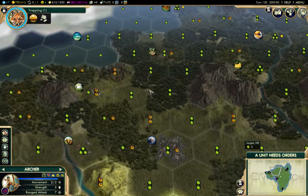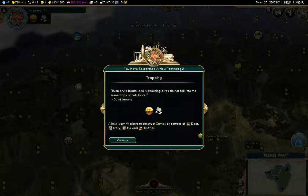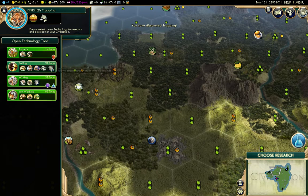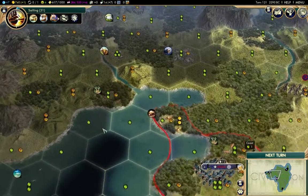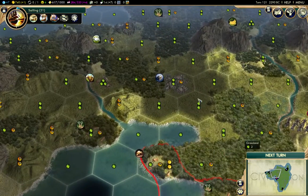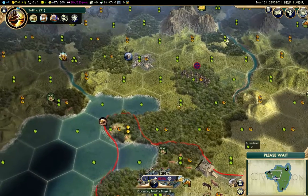I'll send my archer over to go after this camp. I'm getting trapping this turn. I said I was going to aim for optics, so that means I have to go for sailing now. On Pangea it's not so critical, but given my position with just this land bridge, I think sailing will actually be helpful.